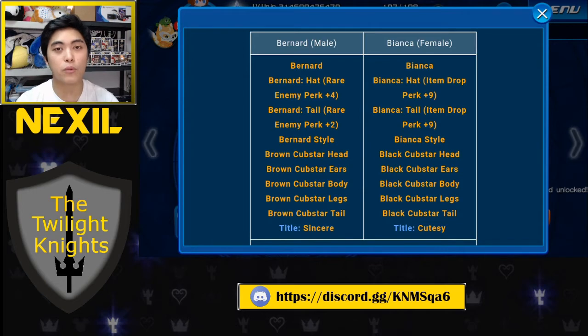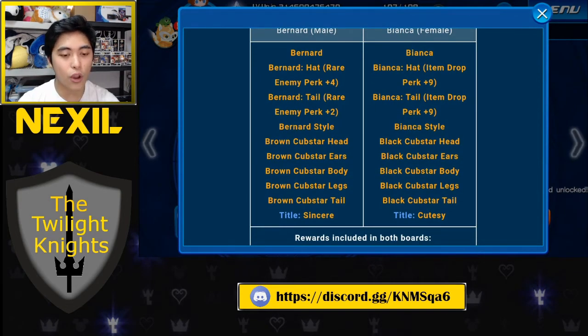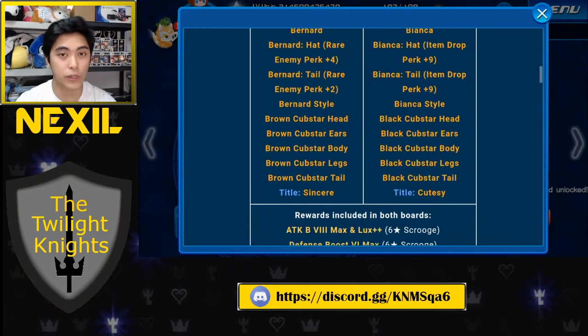Item drop perk is what you want when you know an enemy in the event is guaranteed to spawn and give you something. For example, in the gem quests — speed gem farming, magic gem farming, power gem farming — it's really good to have item drop perk because that objective enemy shows up every single time. Instead of focusing on rare enemy perk, which may not reliably affect spawn rate, item drop perk lets you squeeze out the item from a guaranteed enemy.